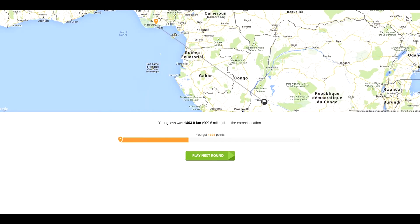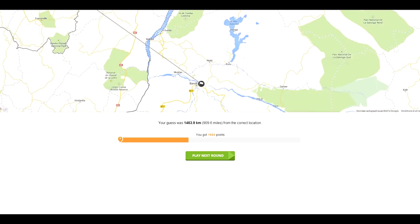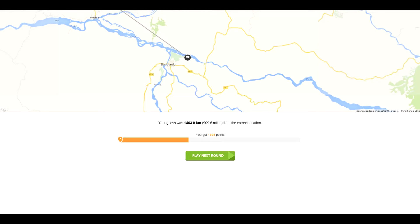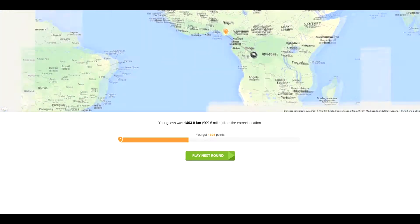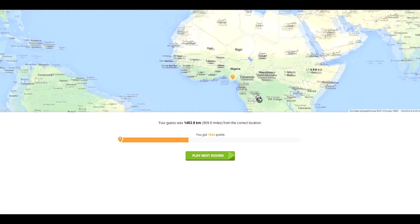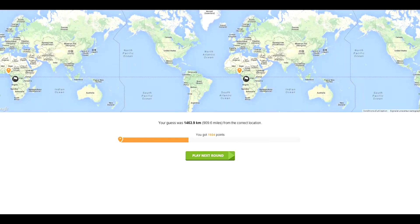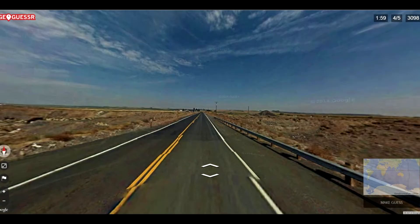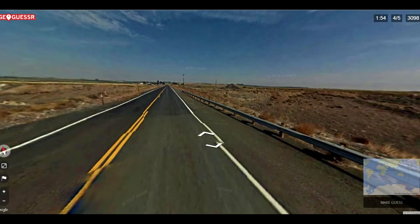Where is it? République Démocratique du Congo — which is French, clearly. So we were on this river — the Kasai. Well, that was a decent guess... I mean, if you zoom out it's not that decent, but still. 2,000 points only. I was a little proud of myself there — I got the right area. Old French colony, although that was a Belgian colony.